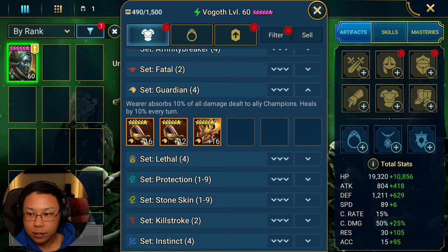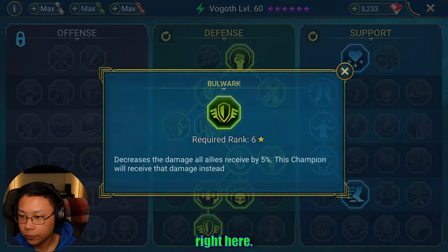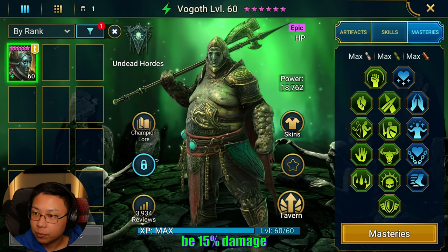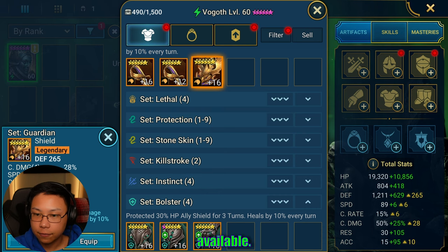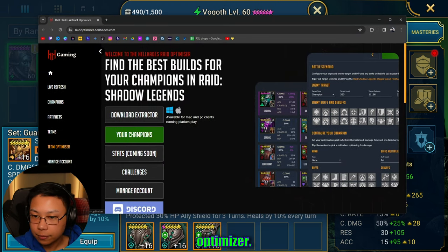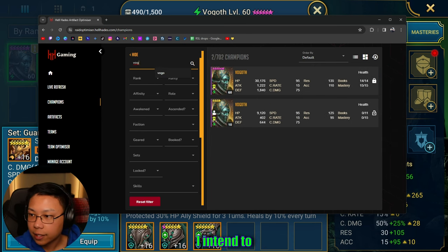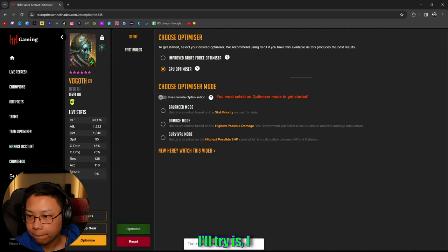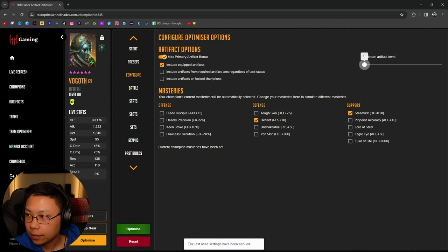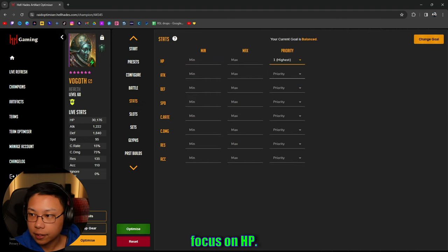Guardian set would actually be nice because he's going to be a better tank, receiving more damage, while protecting the rest of the team. He already has Bulwark as a mastery, and then Guardian gives 15% damage mitigation on your entire team. It looks like I don't have a full Guardian set available, so let's go into the HellHades optimizer. Let's type in Vogoth and see firsthand what I intend to prioritize. I'm not going to prioritize speed.